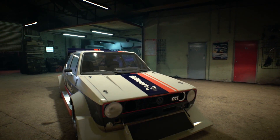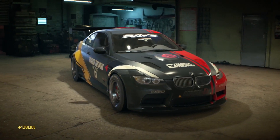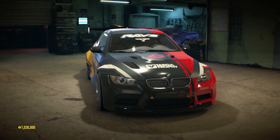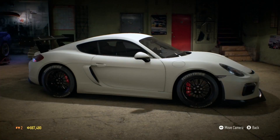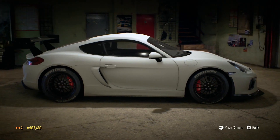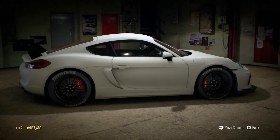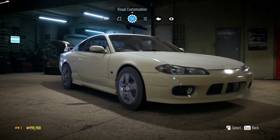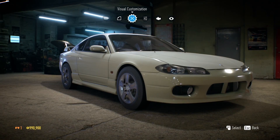The fenders and side skirts on the Golf are just massive. This will be the garage you have in the game, and there's the BMW again — it looks so good. One million dollars to spend in the game! Switching between the GT4, looking very sleek — love that spoiler and the black rims with white. There's also what might be a Nissan 180SX or similar.